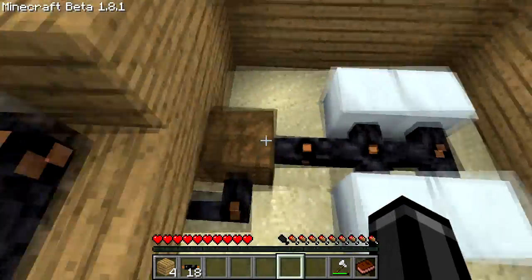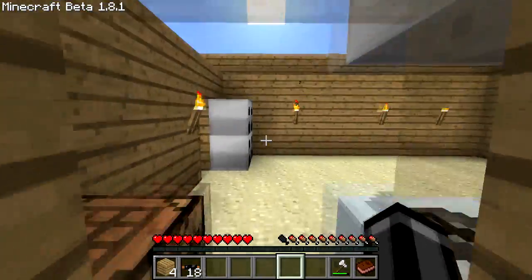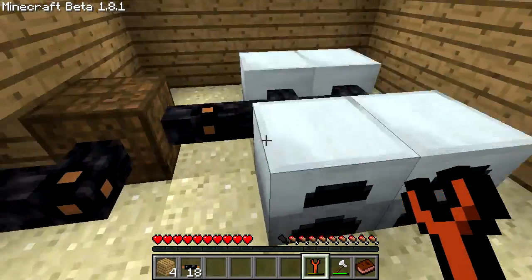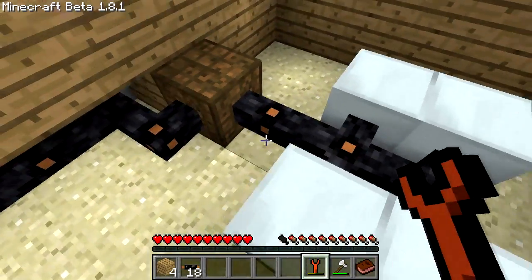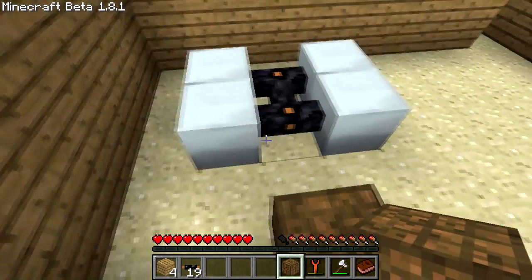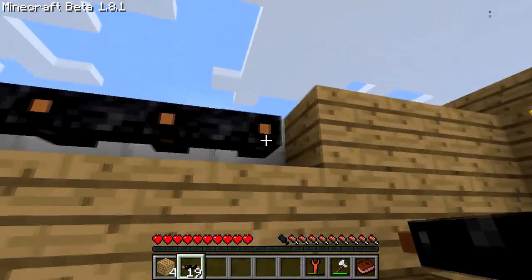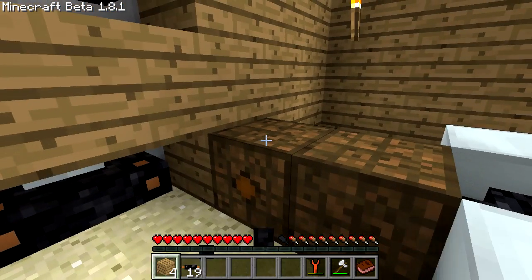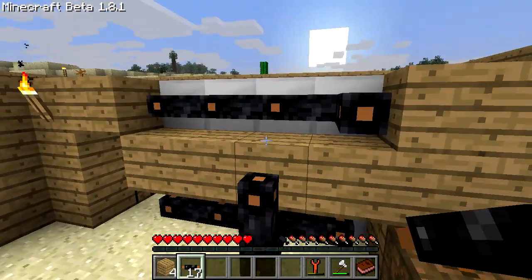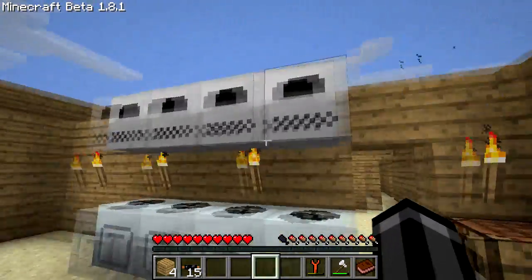I wonder if I should set up another power thing. So we'll take the cable and pull it out here and put another battery box right here so we have plenty of power. We'll take the power and run it — we'll change this to be up and run the power right across, and bam, that's the way our power is running now. These should charge up — oh, they're already charged. That was fast.